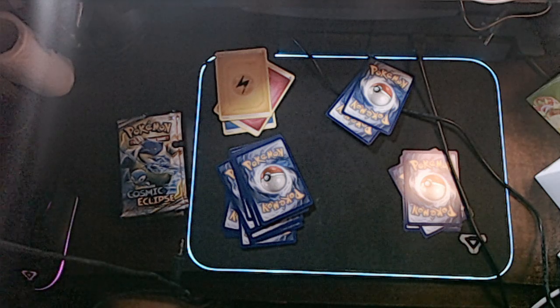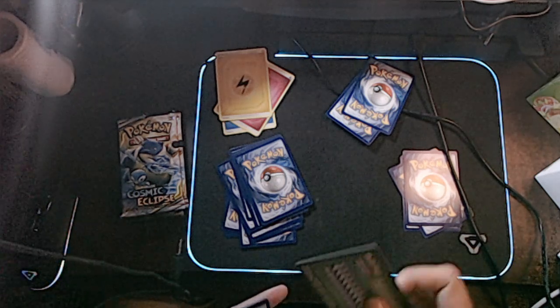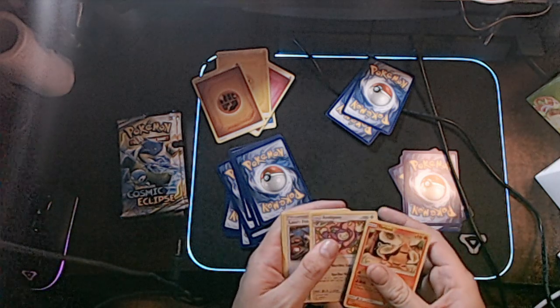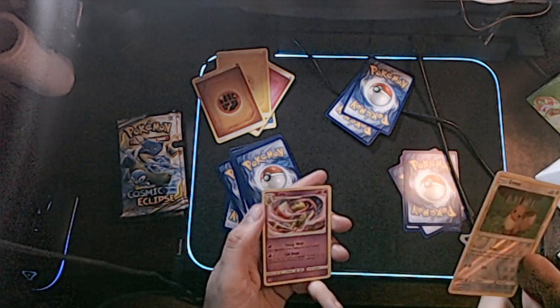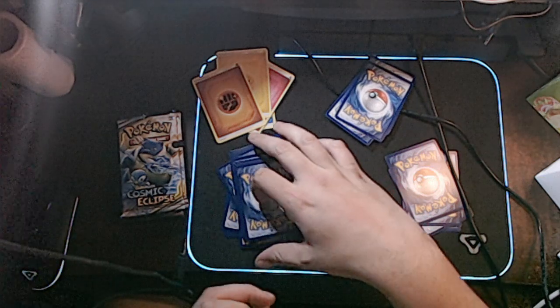And we are going for our third Dialga-Palkia-Arceus one — I'm just assuming it's Arceus. Finding Energy. A Torkoal, an Ambipom, Lana's Fishing Rod, a Pancham, a Power, a Tangela, an Eevee, a Duskull, a Reverse Holo Eevee, and Zatu — which I'm not against. Fun Pokémon really.